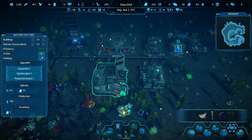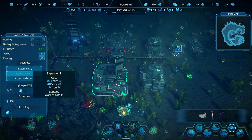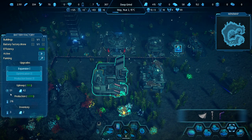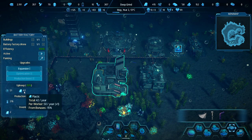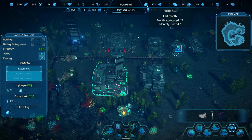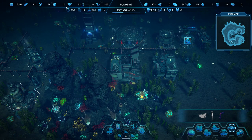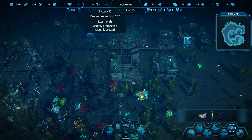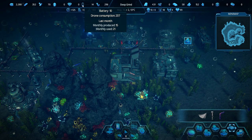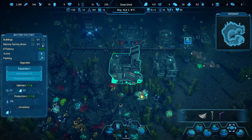Here's the battery factory — this thing eats plastic. Let's do optimization and the production boost. I'm not sure about the expansion — that'll add another work slot and kind of double requirements. We have the power, but do we have the plastic? Monthly produced 42. How many batteries do we have? We start with quite a few — 10 batteries. Drone consumption 207. Produced 15, used 21 — we'll keep an eye on that. I think production will start ramping up now.